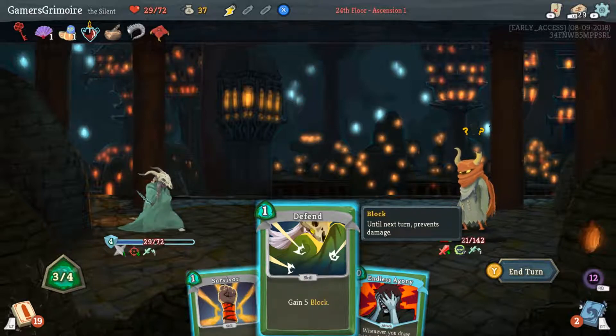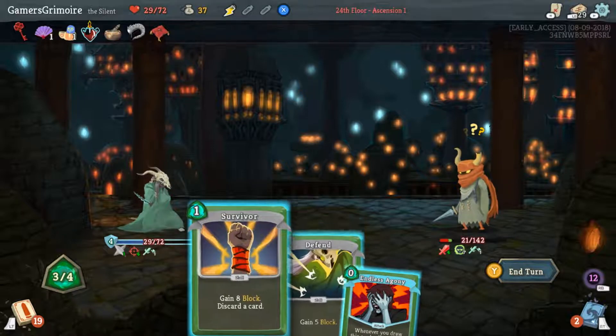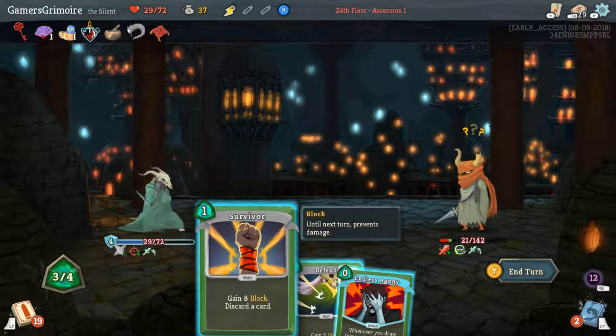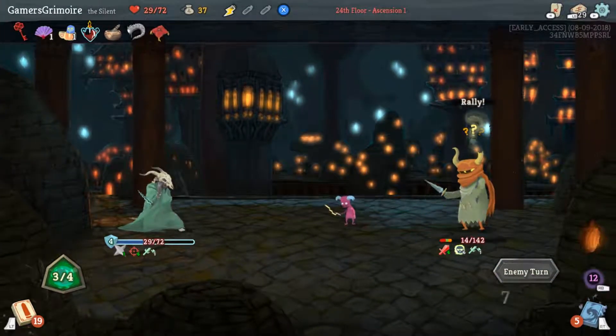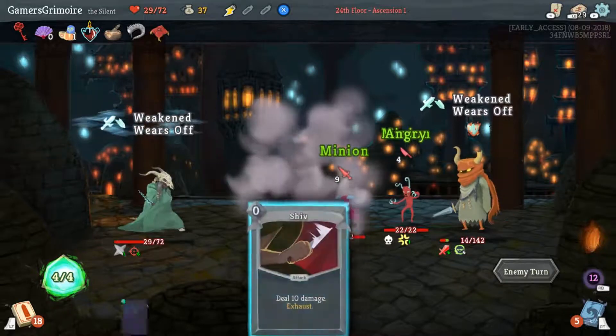I think there's a camp after this, and we'll get a big item. It's probably gonna be the Gremlin Horn. When you kill these guys you get an item specific to them — the Gremlin Horn gives you an extra energy and lets you draw a card when you kill an enemy, so it's good. You're gonna kill this guy next turn anyway, so just pass unless we brick and draw nothing but Defends.